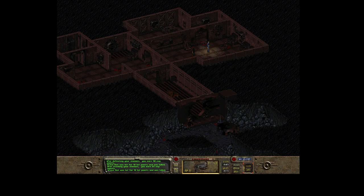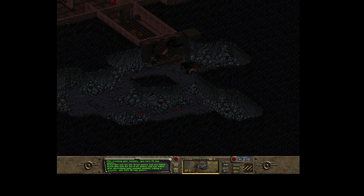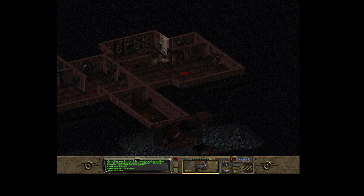This is the last enemy on this floor. So that was the entrance to the vault. There is one more box to be opened - nice loot: stimpaks and a first aid kit.